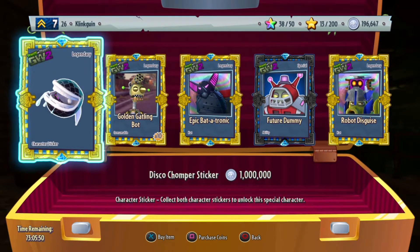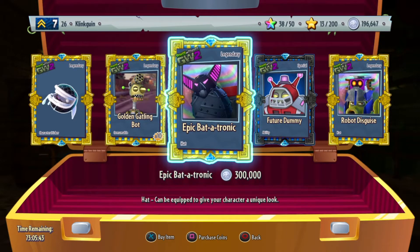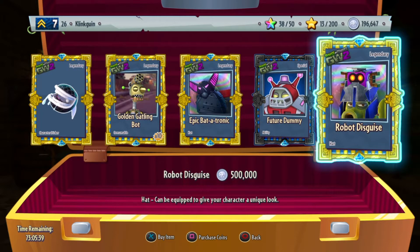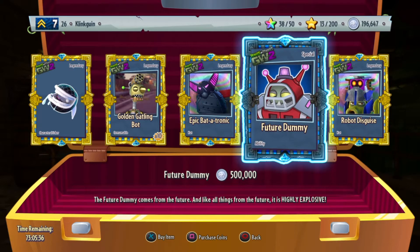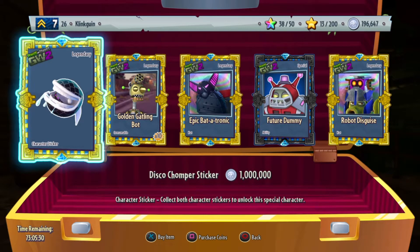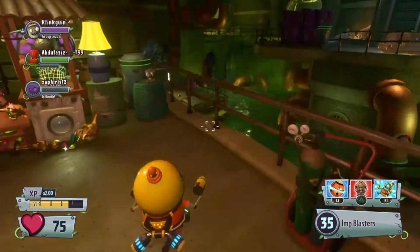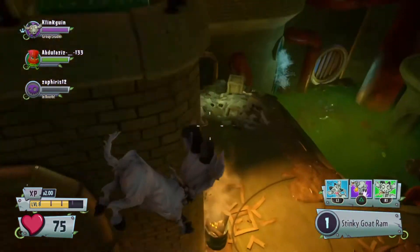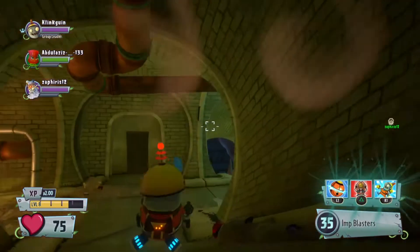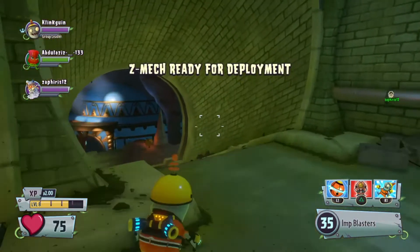What Rux sells me on PS4 is basically just legendaries and special items, since I don't have much on PlayStation 4. I have a Disco Chomper piece, the Golden Gatling Bots, the Epic Batatronic Hat, the Future Dummy, and the Robot Disguise. My main priority over the weekend is to try and get the Future Dummy. I don't think I'll have enough coins for the Disco Chomper piece, but I can still try.